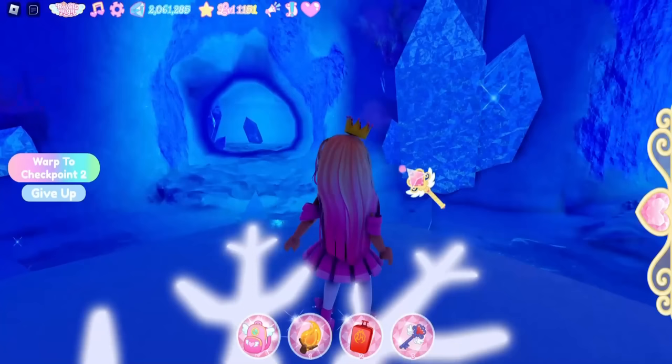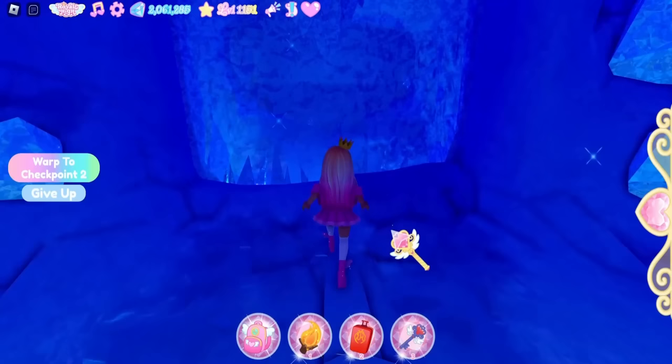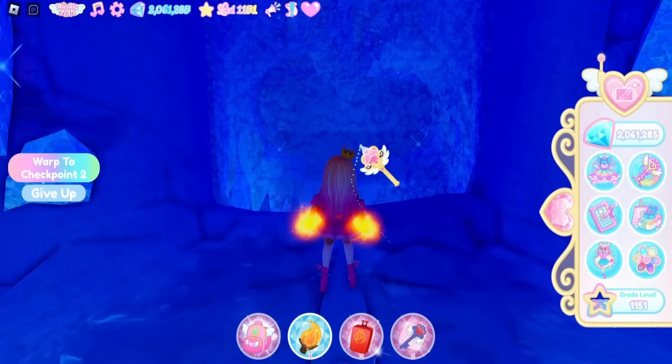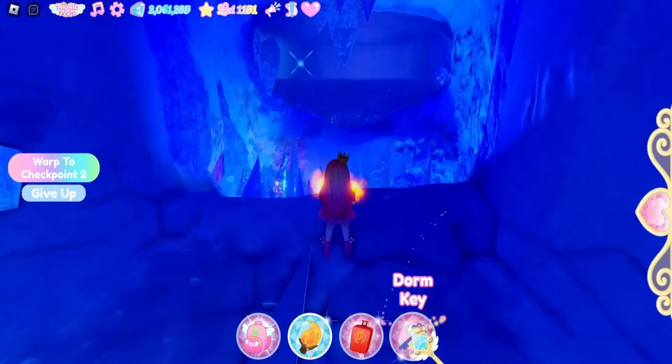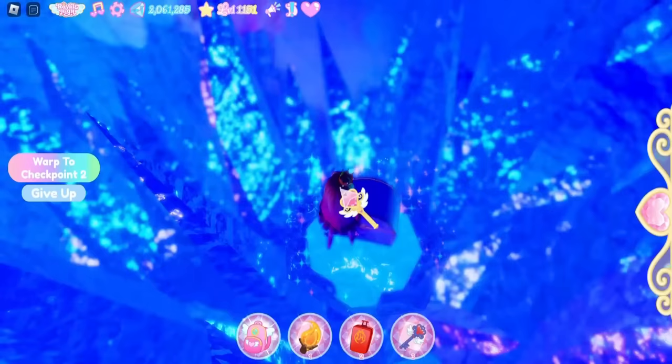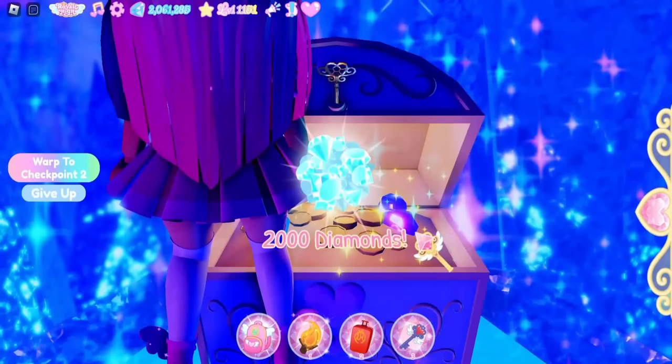For the chest you are not going to do the maze. Come up to the ice wall and make sure your fire power is equipped — the power on top is the one that's active. Aim your fire power at the ice wall until it melts, then jump towards the chest and open it for 2000 diamonds.